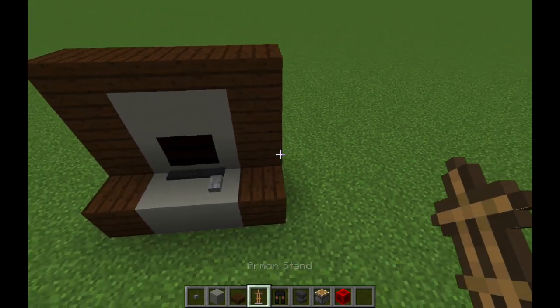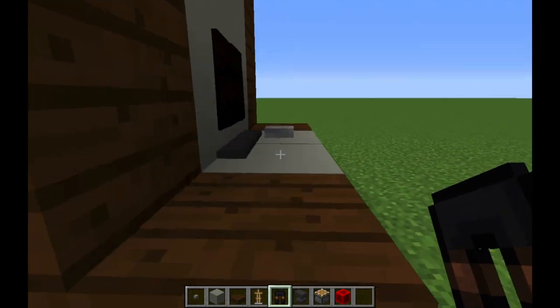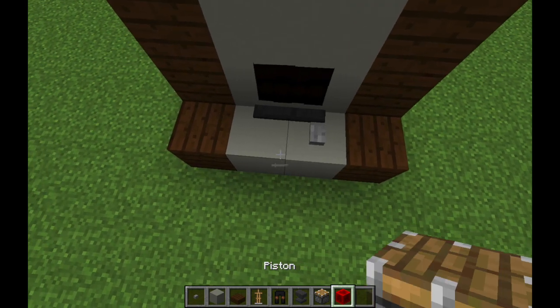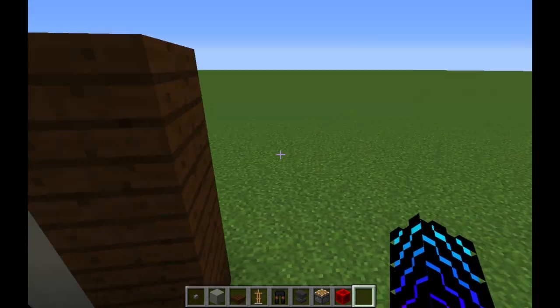You also need some armor stands, two black dyed leather pants, four anvils, two pistons, and two blocks of redstone or anything that can power a piston twice.